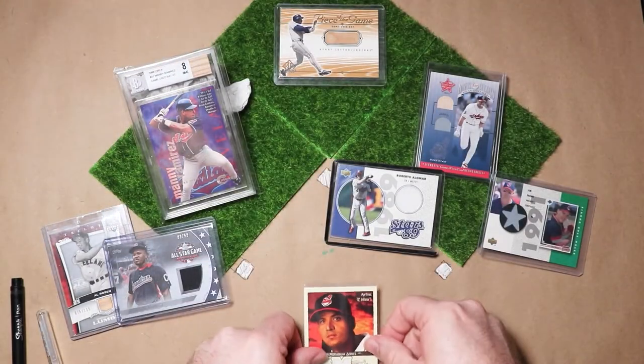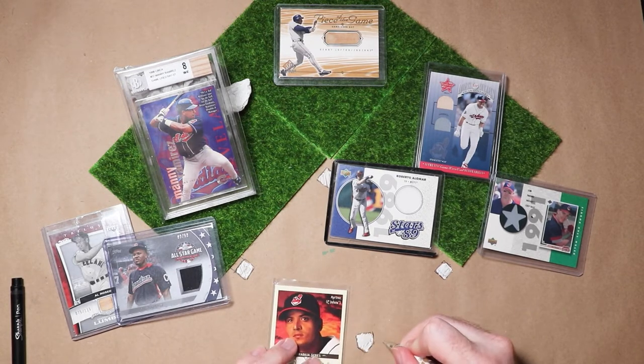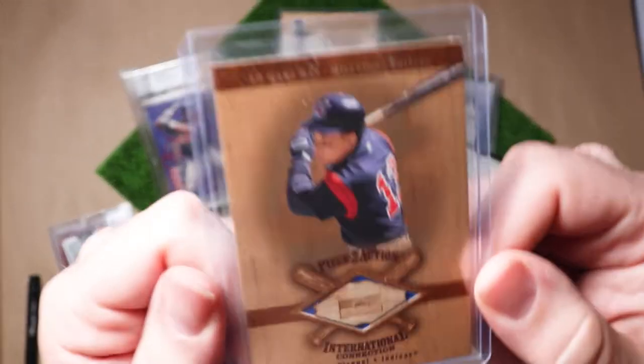Hitting ninth and playing shortstop: this little guy once beat Albert Belle in an impromptu home run derby. It made Albert so mad that he smashed his prize trophy to bits, but he's better known for his 11 Gold Gloves. Here's a bat relic from Omar Vizquel.